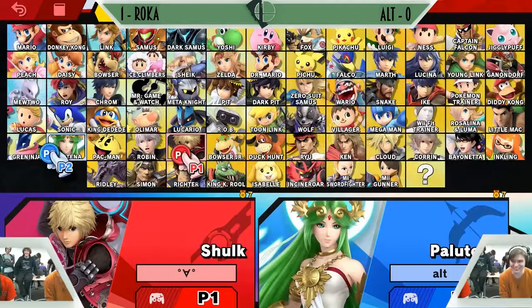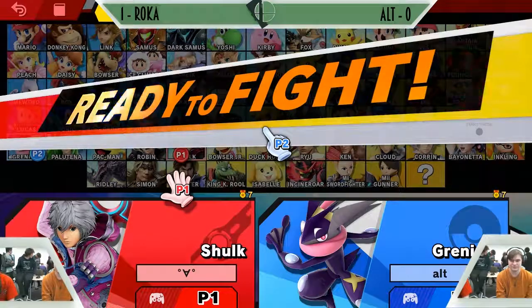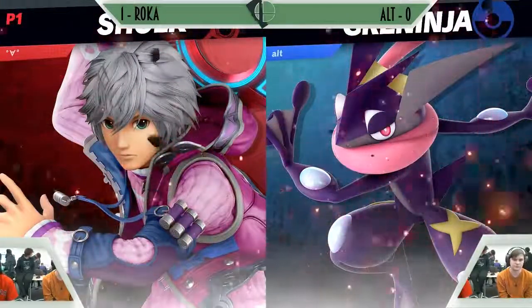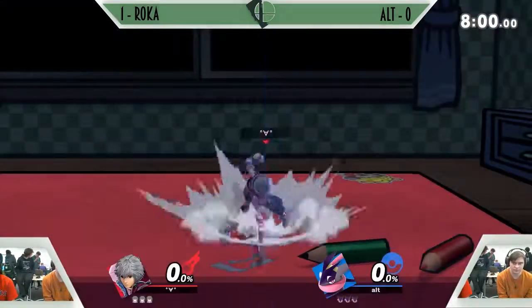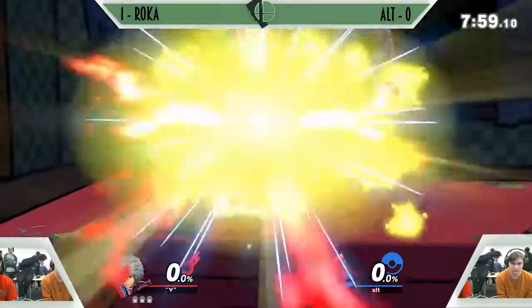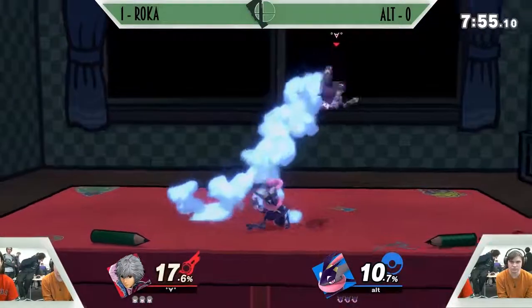So right now they're doing pick-ban. Alt switching to Greninja — I have never seen this man's Greninja. He's been jumping through a few characters. The loss of Baio hasn't been nice to him, I guess. We are on gamer FD mode — this is Alt's counter pick.